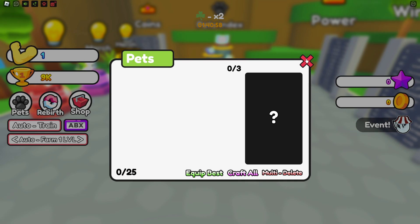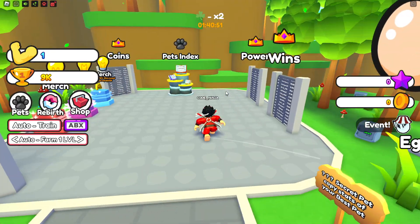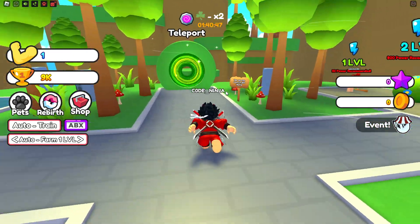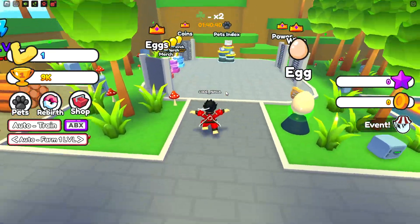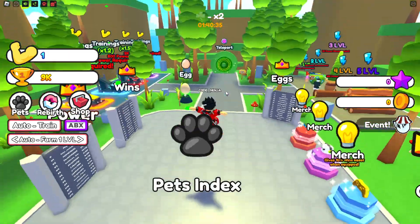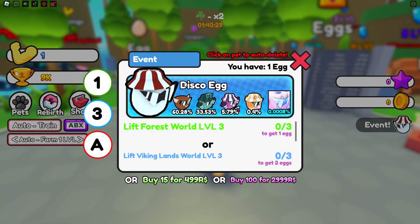Let me go to pets — where is the egg? There's gonna be a new egg, like a secret egg which I don't know about. Literally guys, there is a new disco egg right here. Where is it? I don't see it — actually I don't see the new disco egg. Oh, there it is — there is a disco egg!